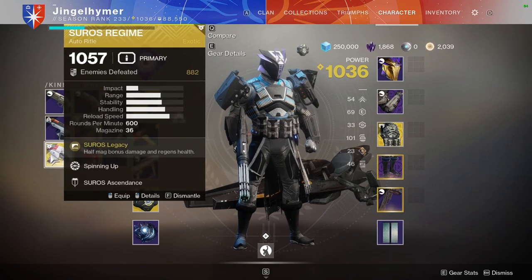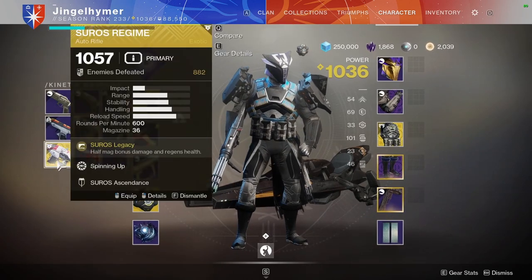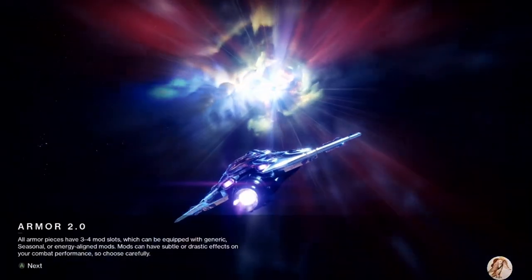We're also using Taking Charge with High Energy Fire. You could use Suros, and I did try Suros, but the issue is it spins up so fast and has such a low magazine that by the time Actium War Rig activates, the bullets are already gone and you're reloading anyway. It doesn't really do much for Suros. So Sweet Business is what it's going to be.